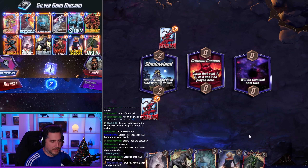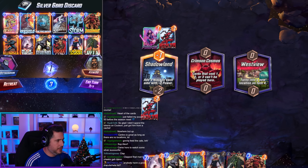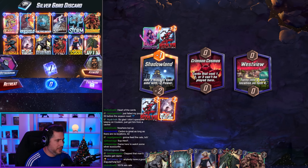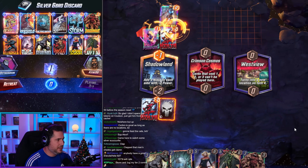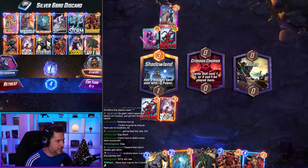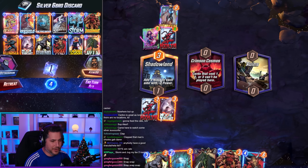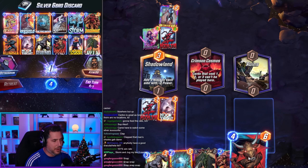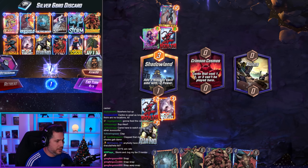We try to clap some cheeks — gotta get those wins somehow. Westview location — I don't want that. I play Moon Knight for the memes and see what we hit from this guy's hand. The opponent replays Ironheart. Captain Marvel discard into Nokia — Nokia sucks. It's Ruins location. I cannot play Hellcow right now — Hellcow would be absolute madness. It's like a 50-50 if Hellcow completely trolls me. If we discard Hela, this game is as good as done. We just play Rhino, then Cerebro on five.